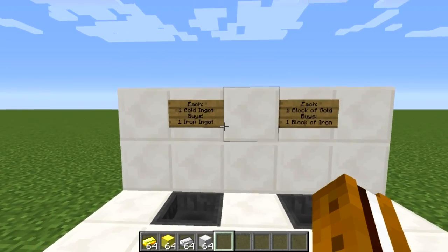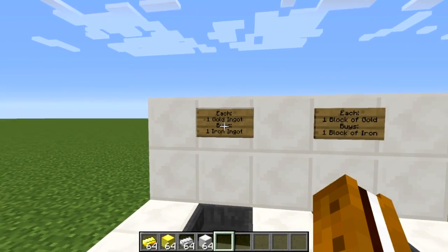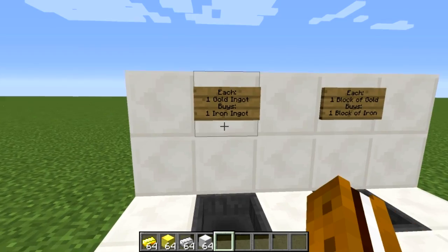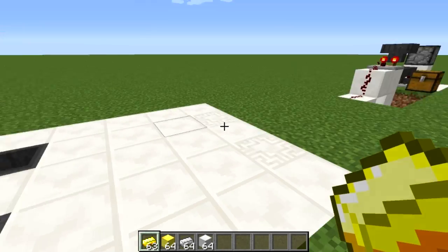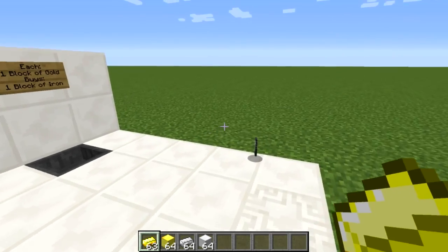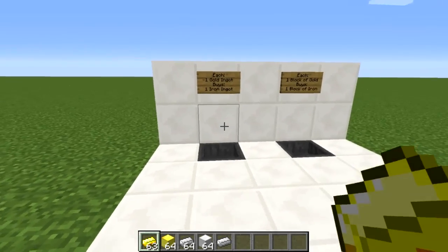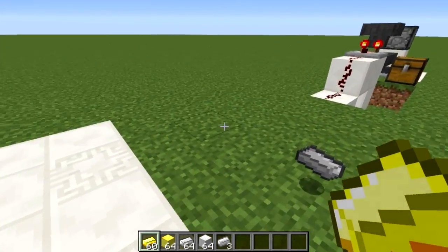For my example here, I can buy one iron ingot for one gold ingot, which is a pretty good deal, and the right one is one block of iron for one block of gold. If I wanted to buy an iron ingot I'd just toss in a golden ingot and my iron ingot pops out of the ground. If I want to buy multiples I can throw in three and three iron ingots will pop out.